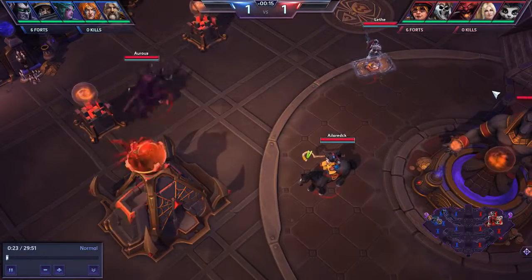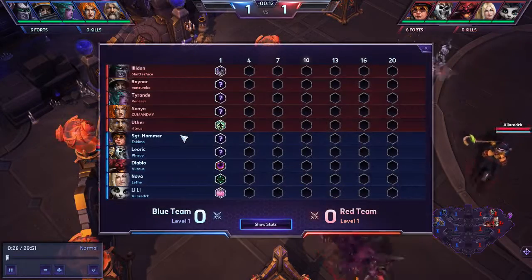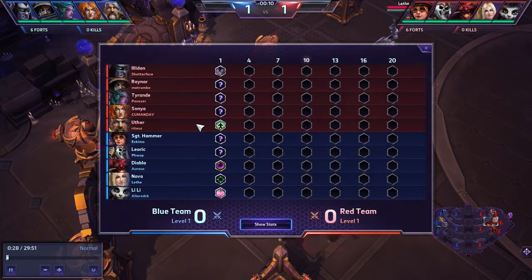On the opposing team, we have Shatterface on Illidan — that's a great name — Matrubo on Raynor, Panser on Tyrande, Kamande on Sonya, and Riteous on Uther.